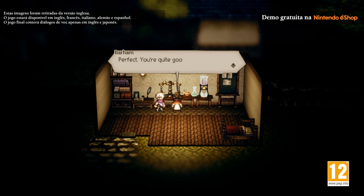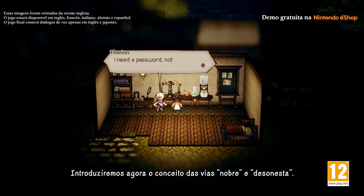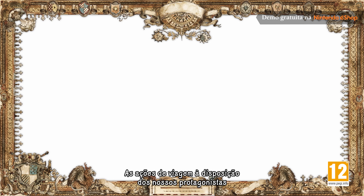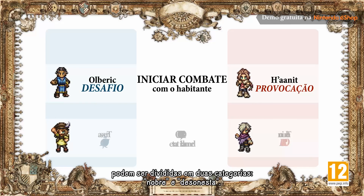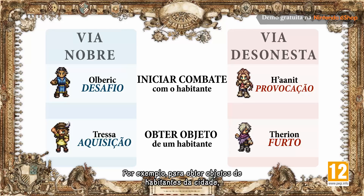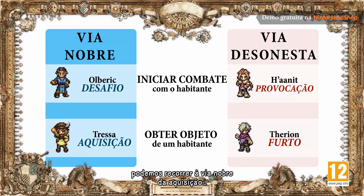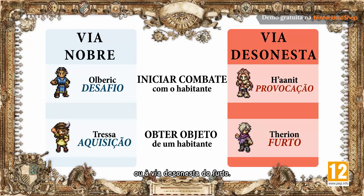This way he can acquire valuable items not available in in-game stores, or procure goods sought by certain individuals in return for suitable rewards. Now we'd like to introduce the concept of noble and rogue path actions. The path actions available to our protagonists can be divided into two categories: noble and rogue. For example, to acquire items from townspeople, you can use the path action Purchase — the noble path — or Steal — the rogue path.